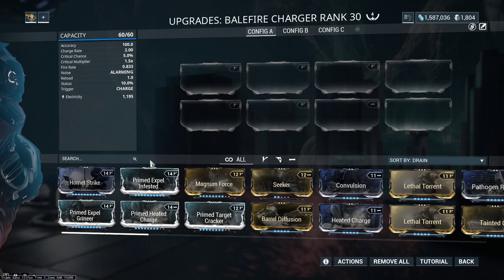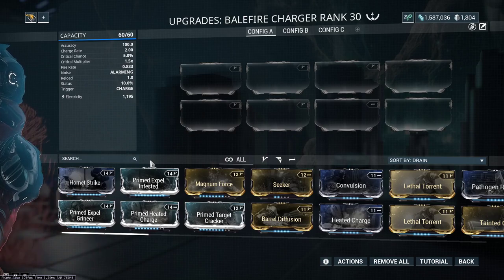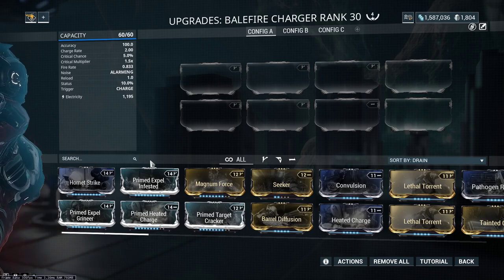Looking at the electricity amount: the base damage would be 500, but currently this is scaling up to 1,195. That comes from our ability strength.